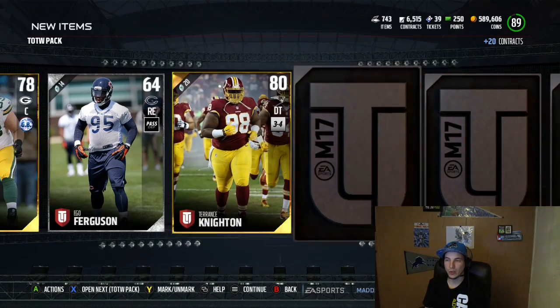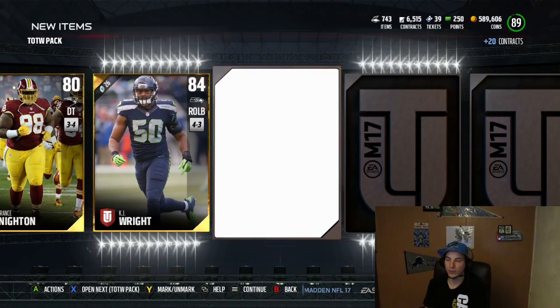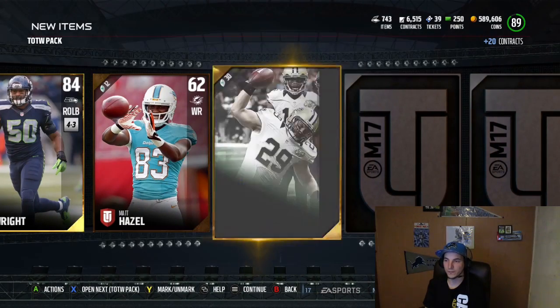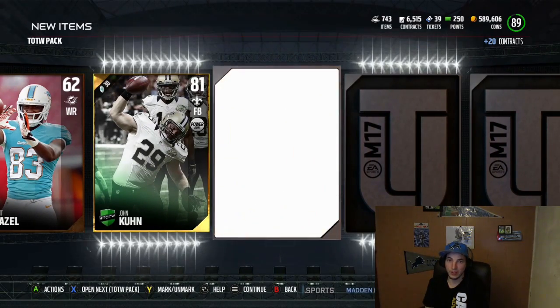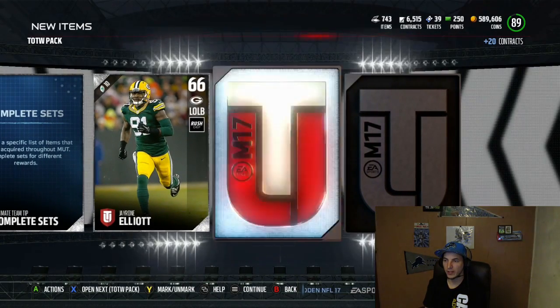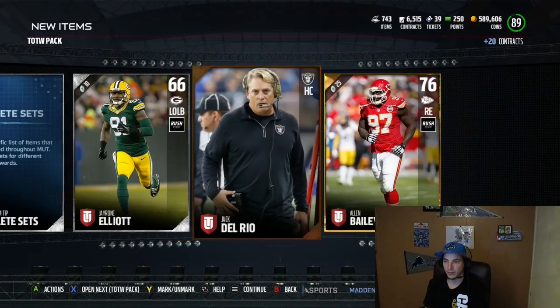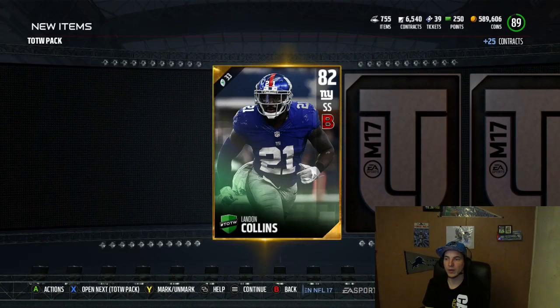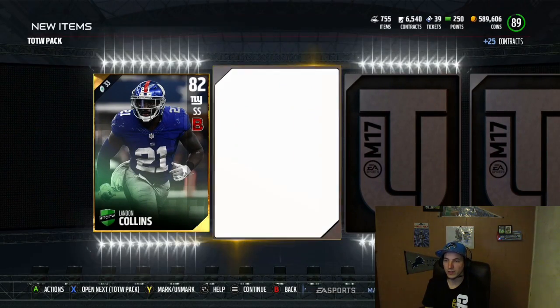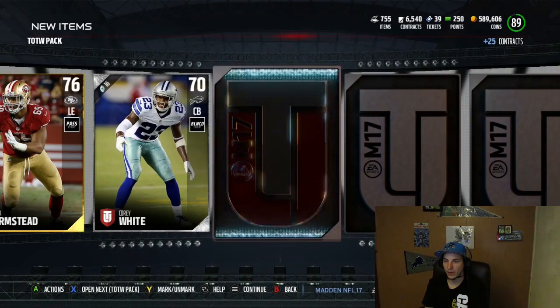I've got one all-pro pack so I'm still going to be doing that. I'm going to be grinding today. Don't think I'm going to record them, but hopefully still get some good luck out there. We pull KJ - he was still going for something good too. And we've got another Kuhn. I think we're going to end it with another elite-less one, but it's okay. We've damn near completed it. Looks like we've got one more after this. We've got a Landon Collins there - Battle Ready Landon Collins with an Armstead.